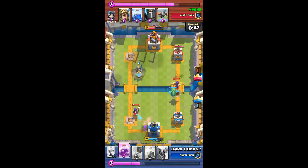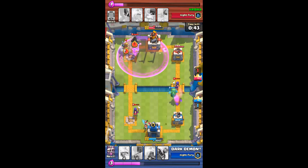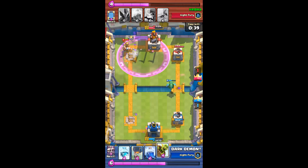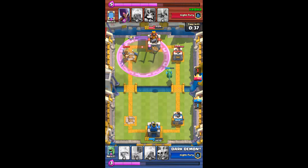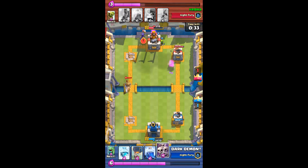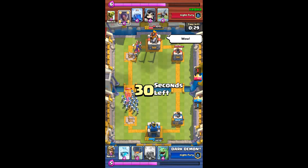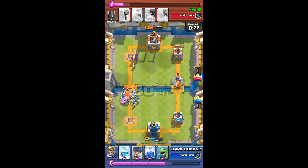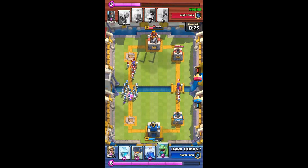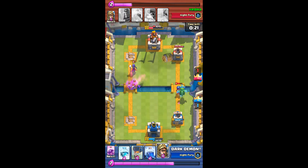The Goblin Barrel Dragon remained unharmed from the Giant Skeleton's bomb — that was really lucky. The double Prince came out not for attack but for defense this time, but we won't let it work for attack as well because we put down the Skeleton Army. You might be thinking this will be a three crown, but no — it's a two crown.